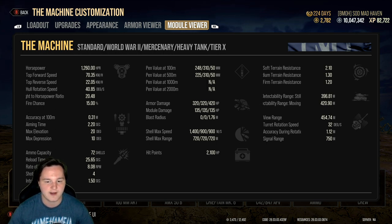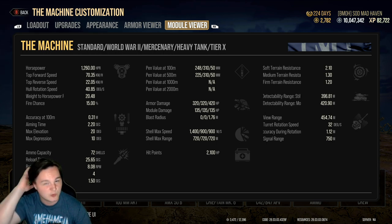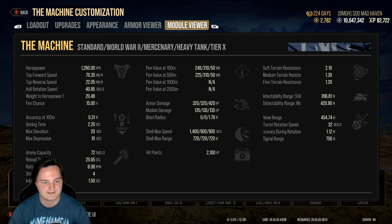A lot of the statistics aren't accurate because we have it built up right now. Shell penetration: 248 standard, 310 premium. Soft terrain 1.2, medium terrain 1.3, firm terrain 2.1. Direct steel concealment — it's a heavy tank, don't even worry about trying to make this thing concealed. Stay behind bushes or drop below a ridge line. Fire rate: 8.08. Don't rely on it — use this thing as burst potential, get in, get out. Interclip reload: 1.5 seconds. Shots per clip: 4. Reload time: 25.65, which you can get down to about 22 to 23 seconds depending on your loadout. Ammo capacity: 72.